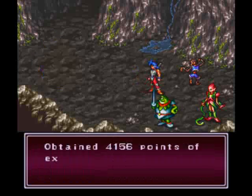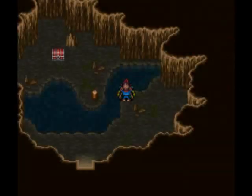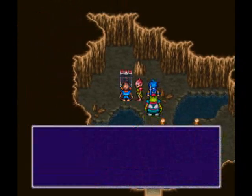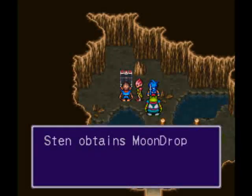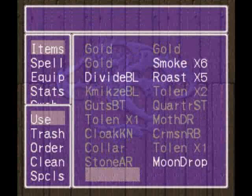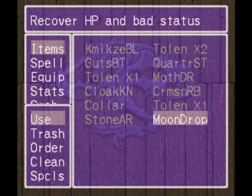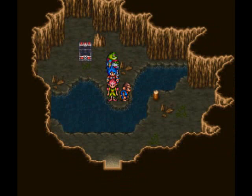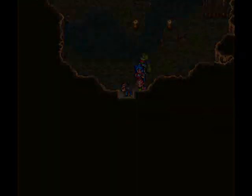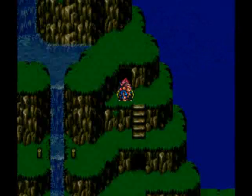That's 4,100 experience — yes! And we obtained a Stone Armor. None of my party members can actually use that, but I'm pretty sure Rand can. And we get a Moondrop — I don't know what the hell that does. A lot of useful treasure in this area. It recovers HP and bad status, it's pretty much an awesome healing item, so it's one of those too-good-to-use items.